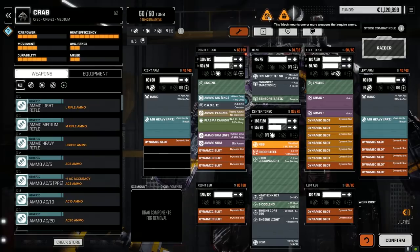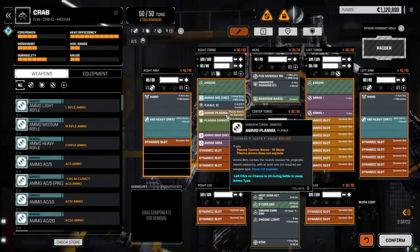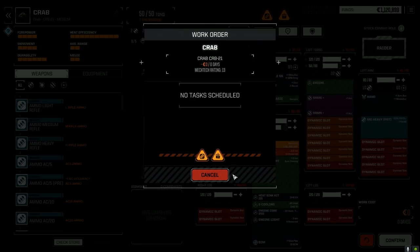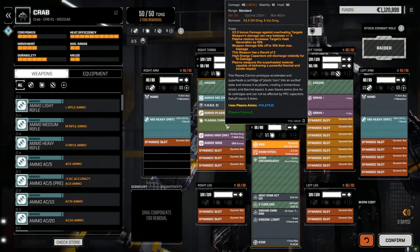Let me double check — I think we're underweight. What's the problem? Oh — carrying ammo that it cannot use. The plasma ammo... it uses plasma ammo, but it also says it uses Gauss ammo bins. What are we missing for weapons that require ammo? Machine gun ammo — we got machine gun ammo. Plasma cannon's got plasma ammo. SRM-6s have got SRM ammo. So what are we missing?